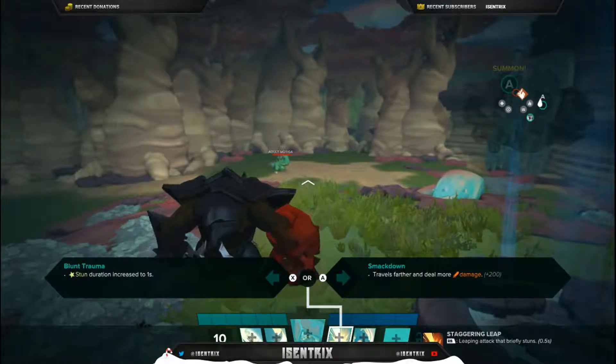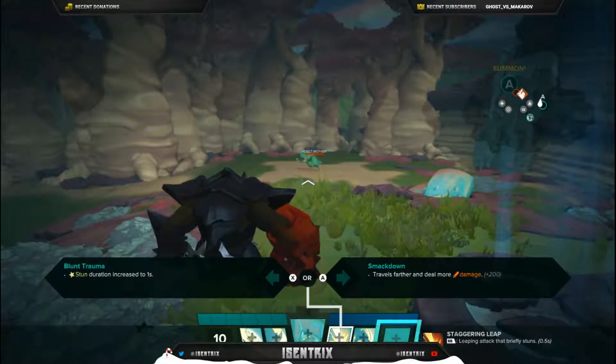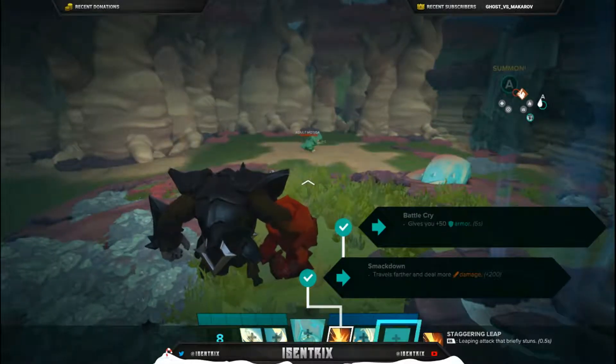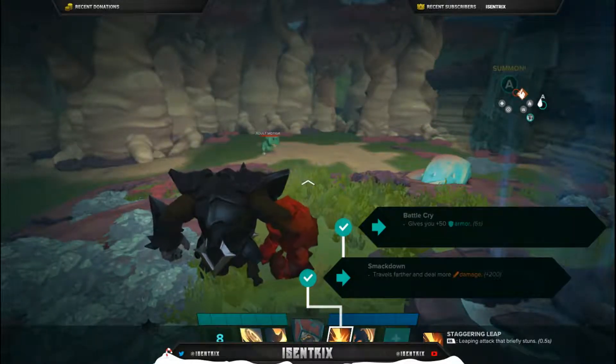First, we're gonna start off with your core tanking ability: the Smash. This is the starter for your attack, your finisher, and maybe your escape if you're still around after the cooldown. Take the ability to leap further and deal more damage — this will make your Smash rewarding for you and punishing for your enemies. Then take the armor bonus, because you're in the fray and you're gonna take a lot of damage.